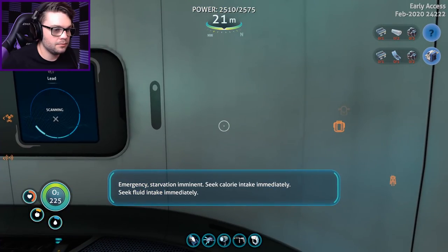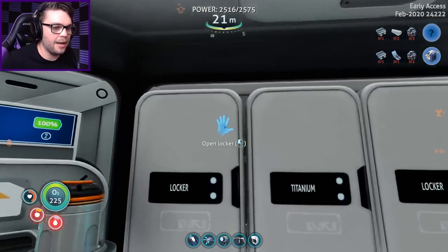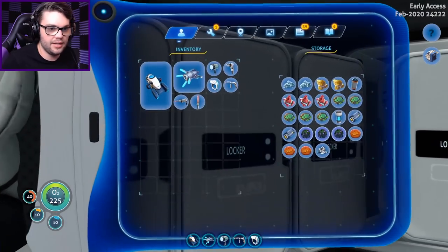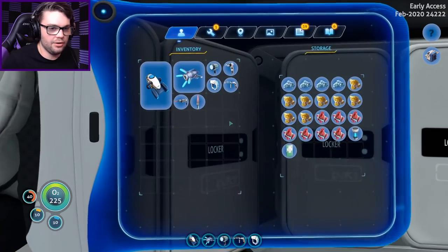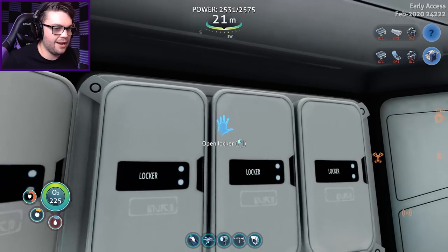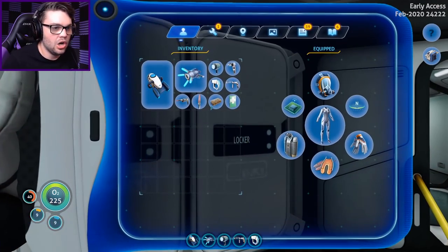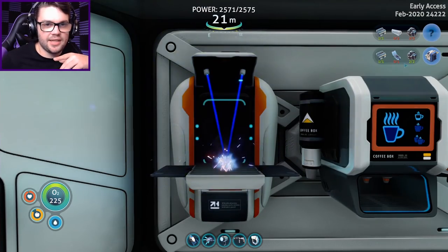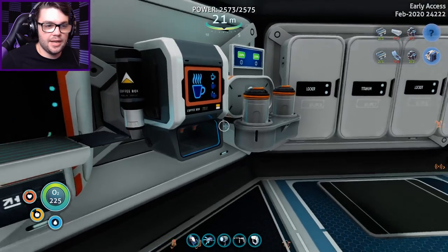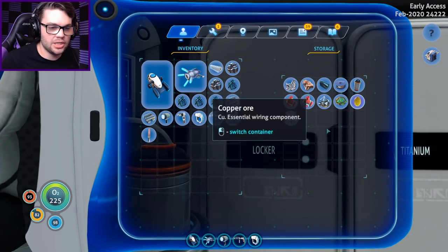Emergency - starvation imminent. Fine, I'll get some calories. I'll go and munch down on a Big Mac if you just leave me alone. Where are we looking? Nothing there. I know I've got one in here somewhere. Oh there was a health pack in there, actually - I'm going to need one of those. 10 and 40 - I'm in some pretty rough shape. I've been through the wars. So all I'm really missing now is the advanced wiring kit and another three lead from somewhere. I need another fiber mesh and some silver. I went and made a bunch of it last time - there's one there.